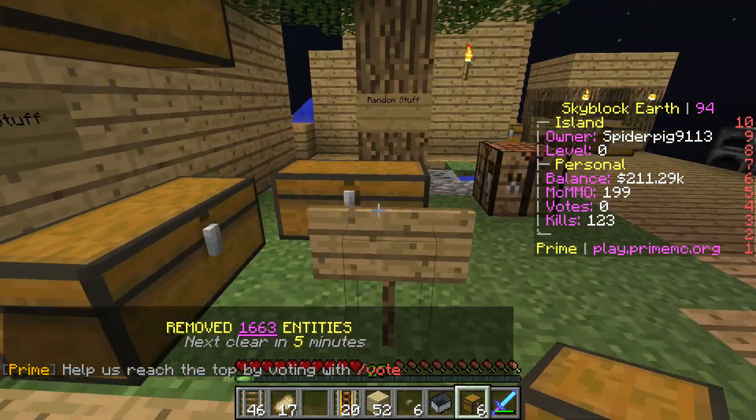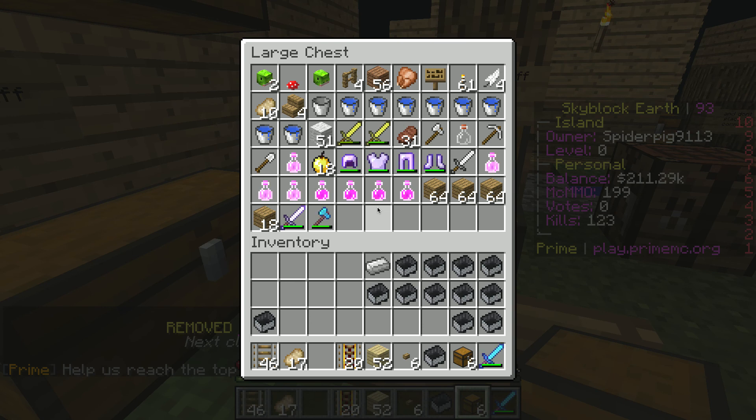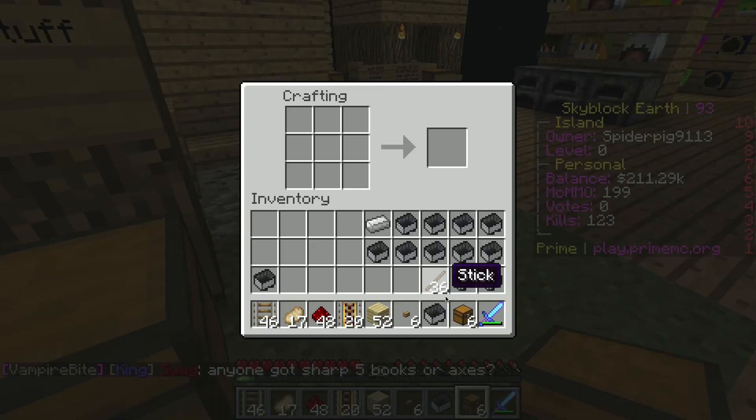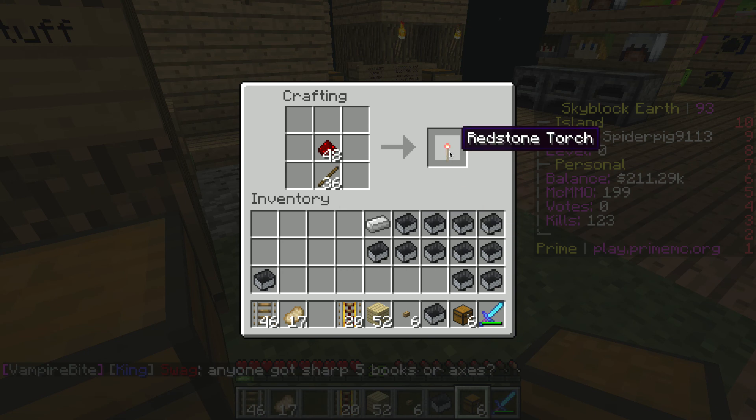We need to do something first of all — we need to get redstone. Go to the crafting table and make a lot of redstone torches.